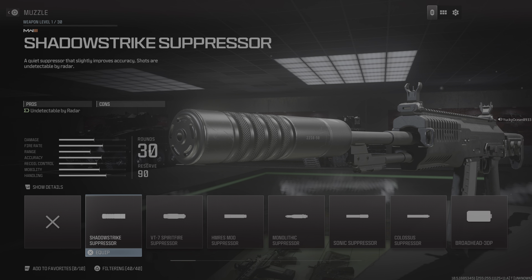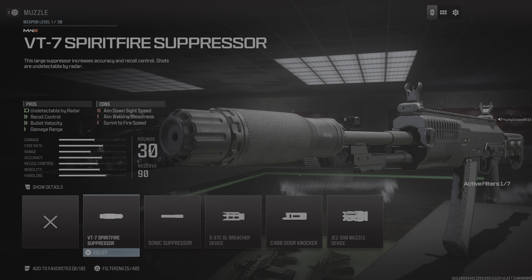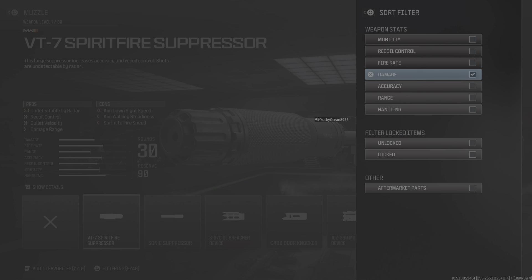It is the new filtering system — it's just a filter for attachments. Usually when there's only a few attachments showing, one of these filters will be selected. In this instance, 'damage' is selected, so it's only going to show attachments that have a damage buff. On these suppressors there's a damage range buff, and on these ones it's melee damage — so with the filter on, it's only showing the damage attachments.